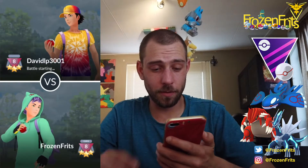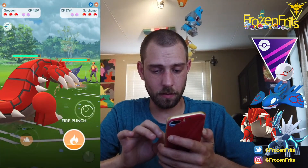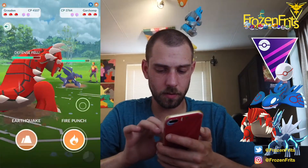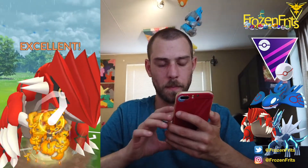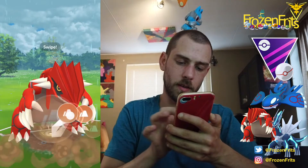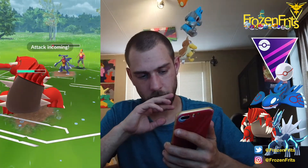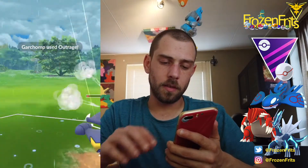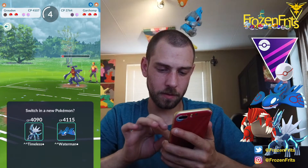I almost clicked on the wrong Pokemon. We switched into Groudon and we don't shield this - it's a Sand Tomb - then we throw Fire Punch first. He shields that up and then we throw the Earthquake, and he did not shield that so it's good for us. We're gonna let this go, hopefully it's a Sand Tomb - no. Just gonna farm him down with the Dialga.